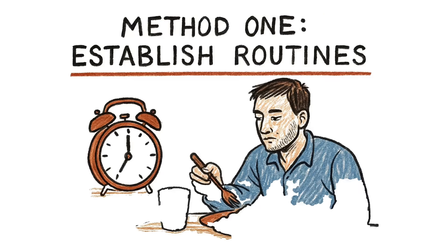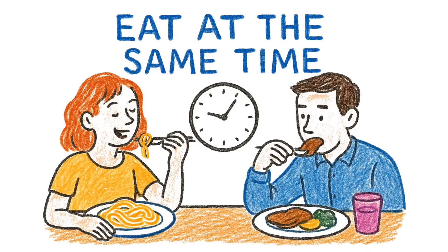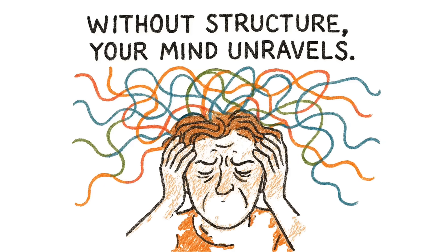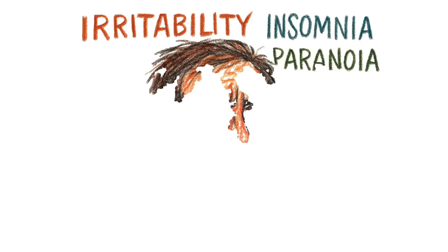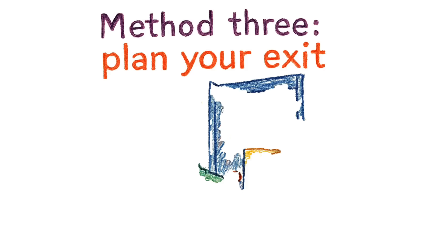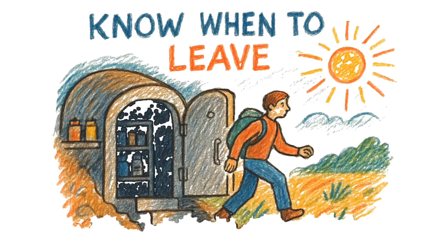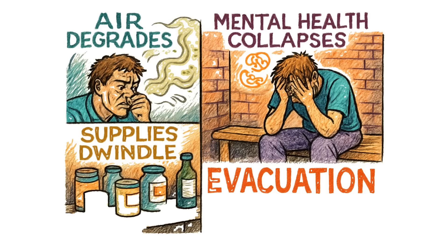Method 1: Establish routines. Wake at the same time. Eat at the same time. Exercise. Read. Talk. Without structure, your mind unravels. Method 2: Recognize signs of decline — irritability, insomnia, paranoia. Intervene early. If someone's staring at walls for hours, they're not resting. They're dissociating. Method 3: Plan your exit. The bunker is temporary. Know when to leave. If air degrades, supplies dwindle, or mental health collapses, evacuation is survival.